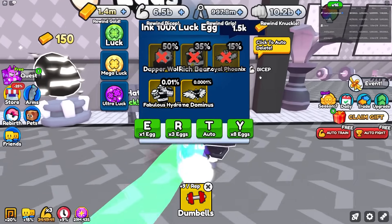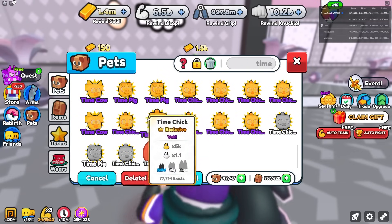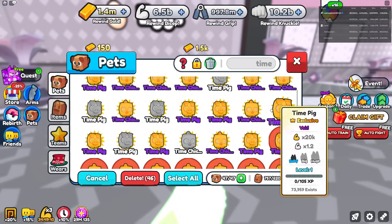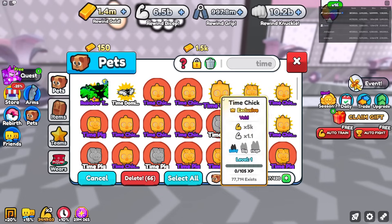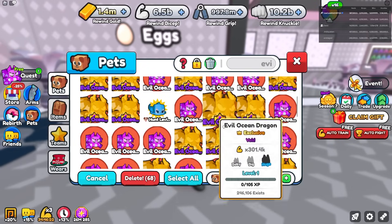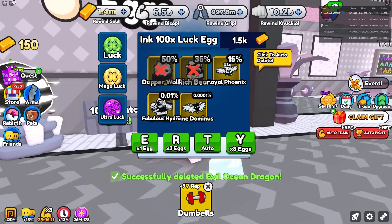I want to switch out my Rich Bears and keep the Royal Phoenixes. Opening eight of these but I need more pet storage. I can see why — I have all these Time Chickens and Time Pigs I'm never going to use, so I'll delete all of them. I also had a whole ton of Evil Ocean pets from auto-grinding that I need to delete to free up space.